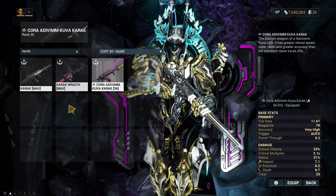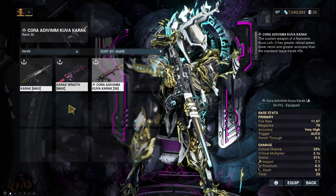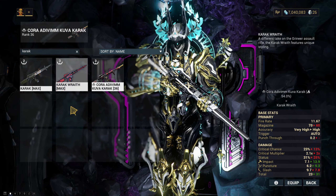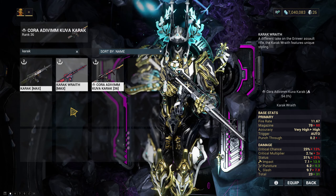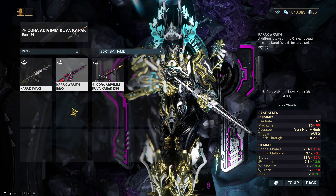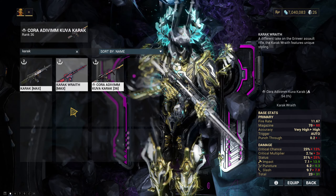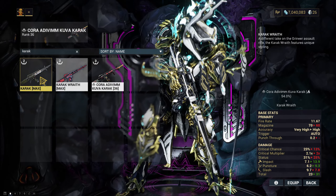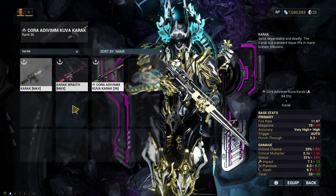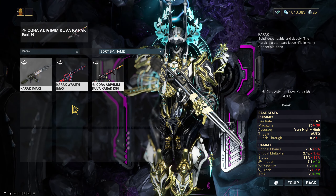We actually have three versions of the Karak in the game. There's the Kuva Karak, the one we're talking about today. We also have the Karak Wraith, which is somewhat worse — it doesn't have the base punch through, has a smaller magazine, worse crit and status, and while the damage looks better, it's more tilted towards impact. This comparison also doesn't show the extra bonus you get on Kuva weapons. And then there is of course the standard Karak, which is much worse, but overall it's actually not a bad beginner weapon.